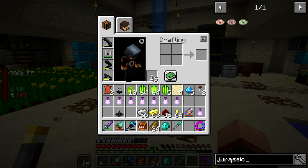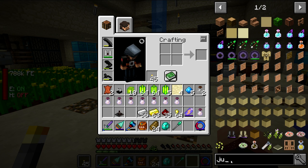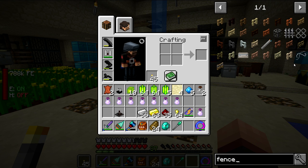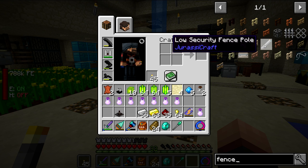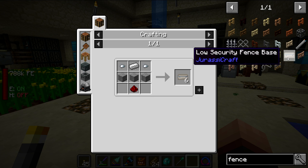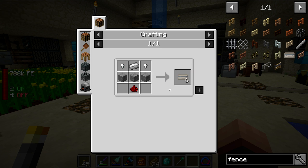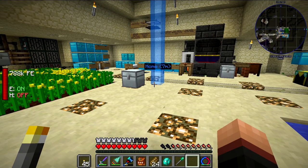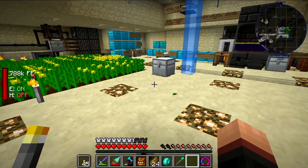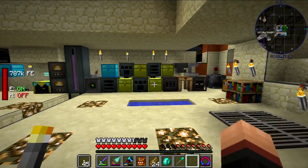We also have the Jurassicraft fence from, well, Jurassicraft. I hope it's still in — we still got Jurassicraft? Okay. So we need low security fence poles, which is just iron and redstone. We're going to need low security fence bases, which is just more iron, stone, and redstone. You power these up with redstone, and they emit a small electrical charge whenever you or something else touches it.